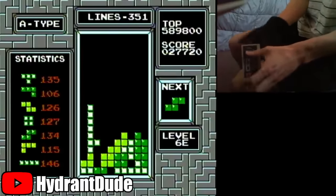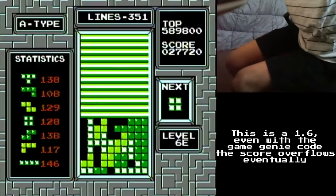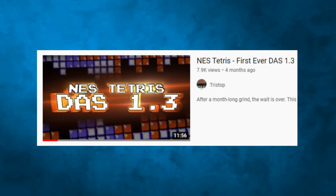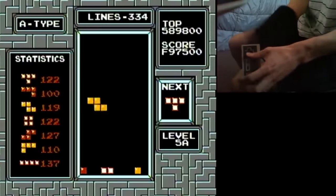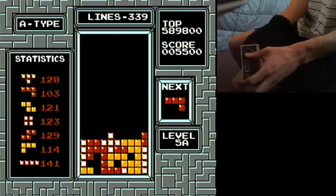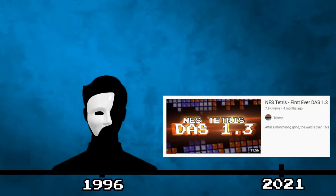Rolling not only broke the 1.3 threshold since it was discovered, but has gone on to shatter score records in ways not thought possible previously, with Hydrant Dude getting the first 1.6 score. Hypertapping broke the 1.3 mark when Joseph Saley set the first ever on December 28th, 2019, and DAS players didn't see a 1.3 until Tristop set one on June 28th, 2021. Since rolling wasn't a technique when Tyler was playing, there's no way he used it for a 1.3. And given hypertapping only had one practitioner in the 90s, this leaves DAS — which didn't get a verified 1.3 until mid-2021 — meaning Tyler was either ahead of the curve by 25 years, or it simply didn't happen.